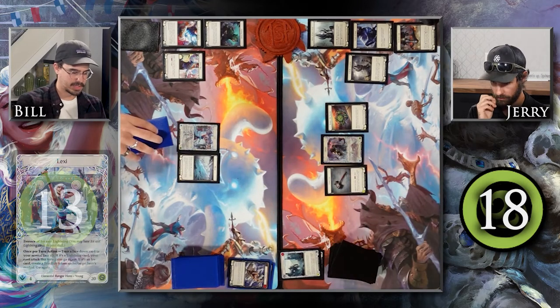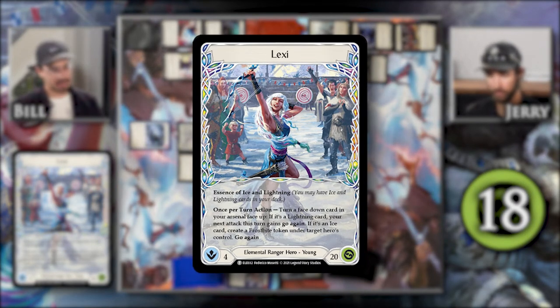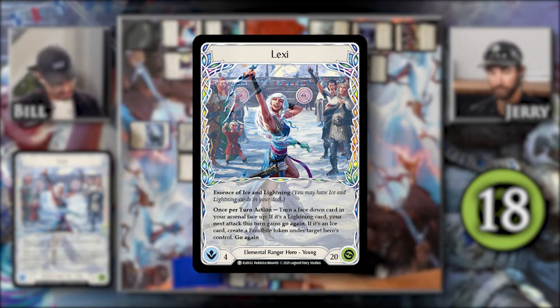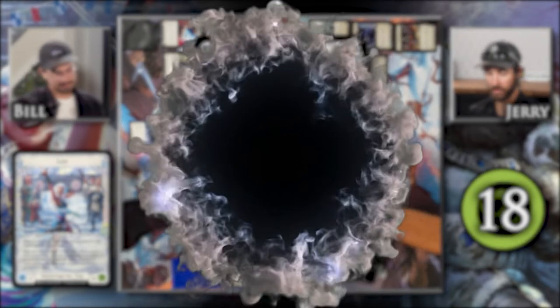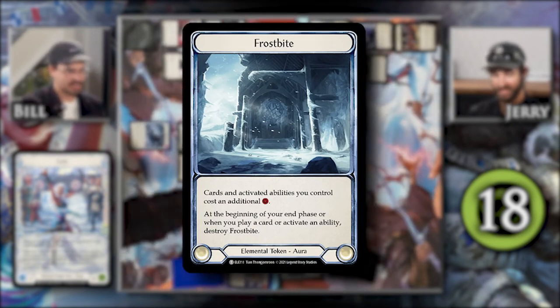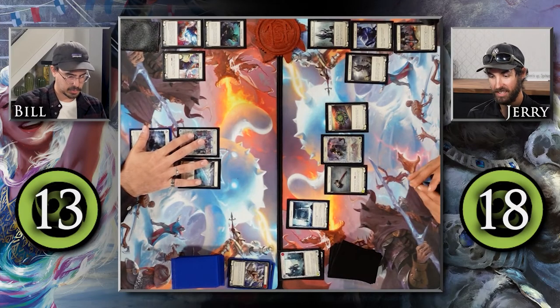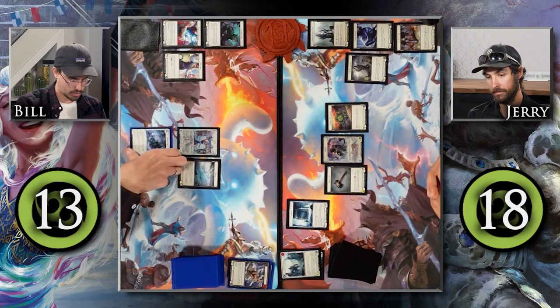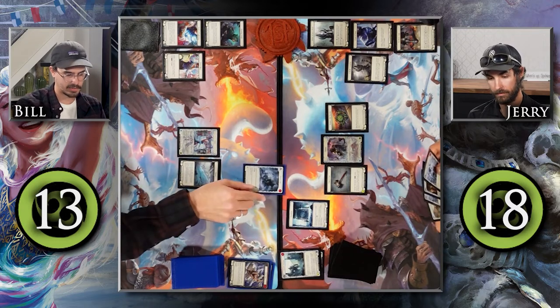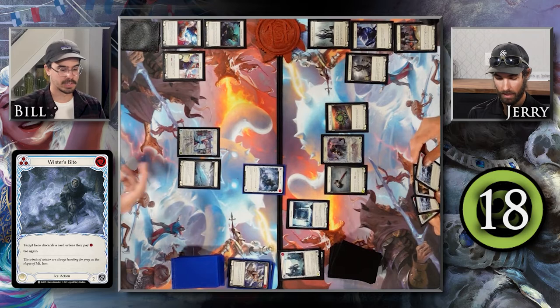I'm going to activate the ability of Lexi to turn a face-down card in my arsenal face up. If it's a Lightning card, my next attack this turn will gain go again. If it's an ice card, create a Frostbite token under target hero's control. This is an ice action. You chose yourself, right? But unfortunately you're the ice guy — fair enough. So I'm going to reveal this Winter's Bite and cast it from my arsenal. You are going to discard a card unless you pay a resource, and this has go again. I will pay a resource.